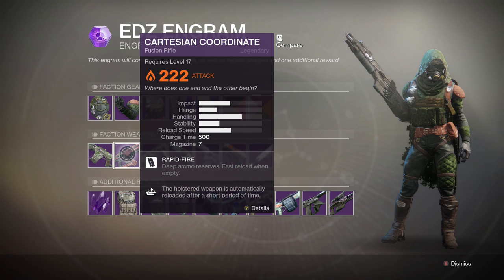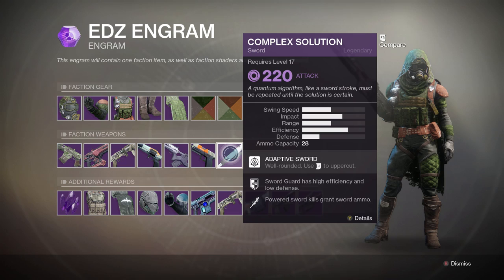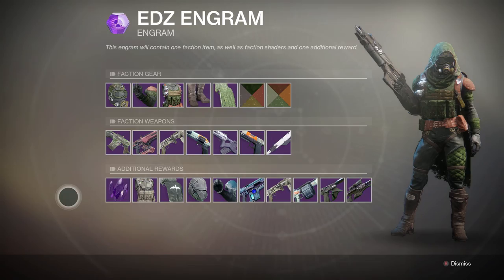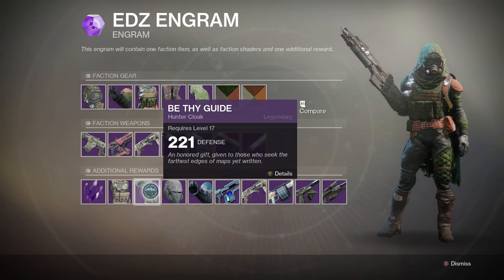The faction weapons include the Cartesian Coordinate fusion rifle, the Flash and Thunder grenade launcher, the Bad News hand cannon, the Call to Serve scout rifle, the Minimum Distance sidearm, and the Complex Solution sword, which is what I've just received.